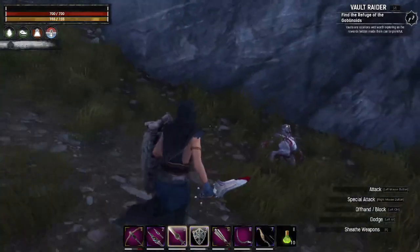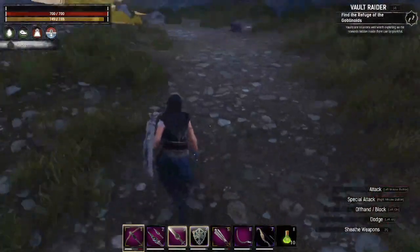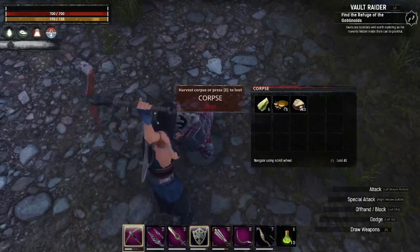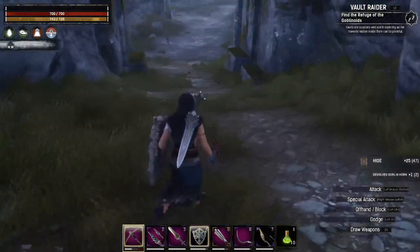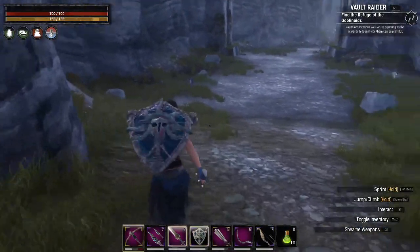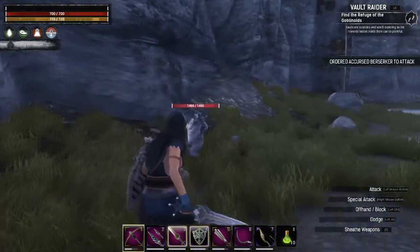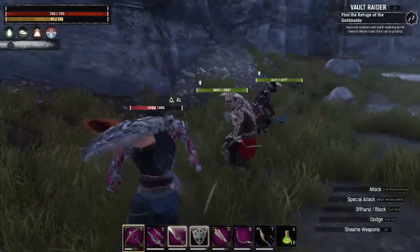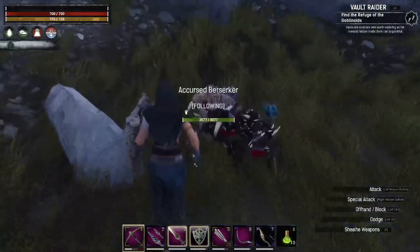Sen was saying that if I don't do the full four-attack she won't do the pose, and I can easily roll back — see that. Take some alchemical base. Should we harvest and see what they give us? Devolved goblin horn. We'll take half a dozen of these — I think they're just for trophies.